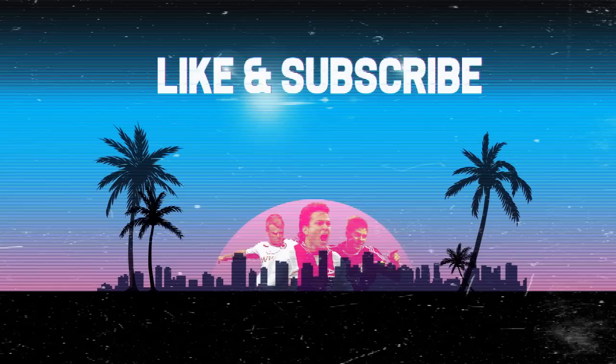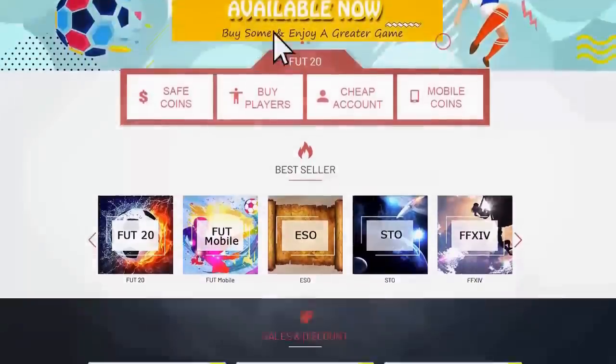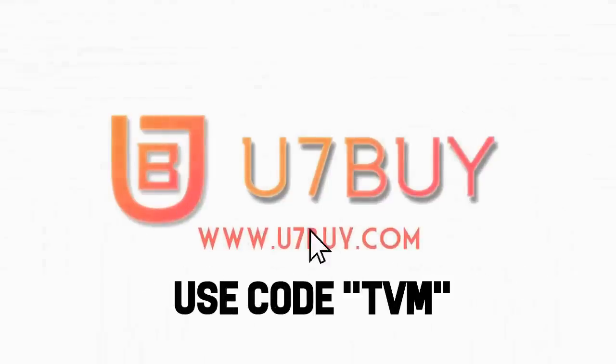If you do enjoy today's video, do me a favor and hit that like button and subscribe — it really does help me out a lot. If you want to avoid the random lottery that is FIFA points, you can go straight to the source with u7buy.com and use code TVM at the checkout to get yourself a discount.